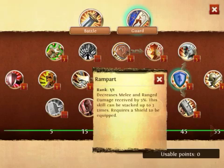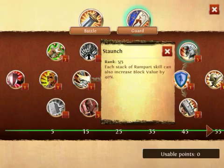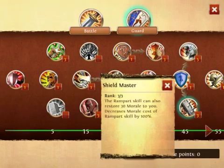Rampart is a buff that's almost spammable. It decreases melee and ranged damage received by 5% and can be stacked up to 3 times for a total of 15%. If it's up, use it — same goes for Ankle Slash. Each stack of Rampart also increases block level by 40%. Staunch means that when Rampart is up, it restores 30% of your morale and decreases the morale cost of Rampart by 100%. Basically you're building a lot of morale and it doesn't cost you anything.